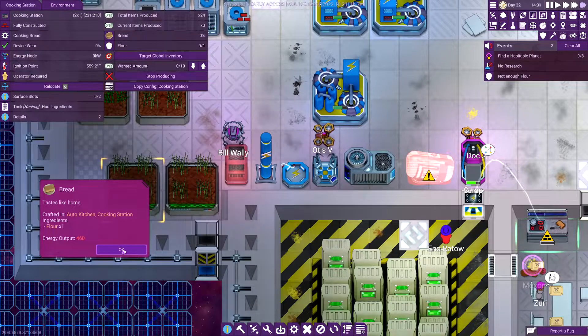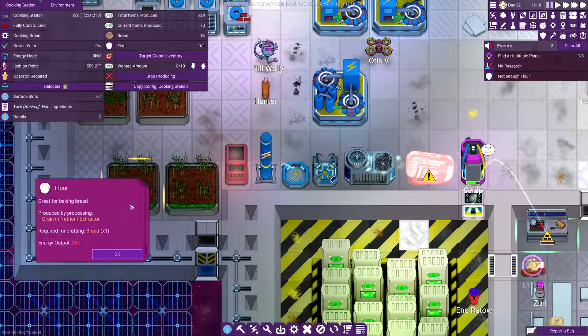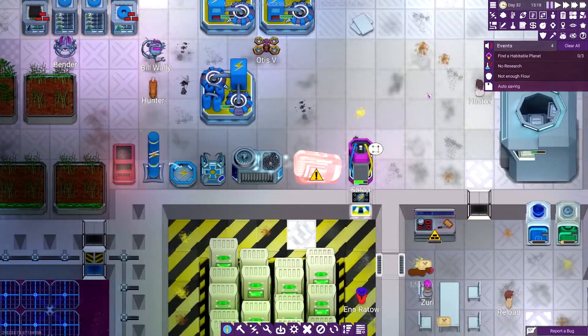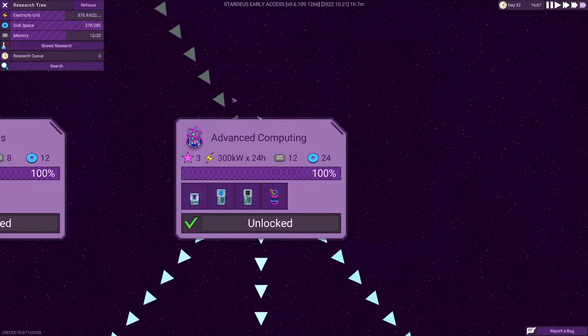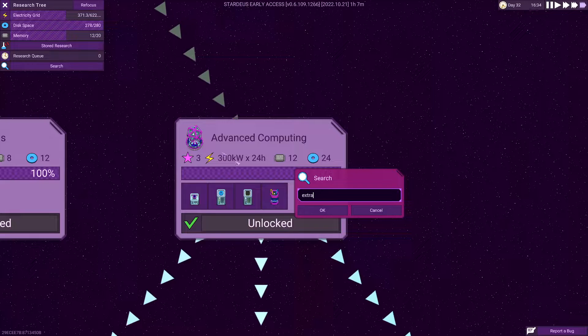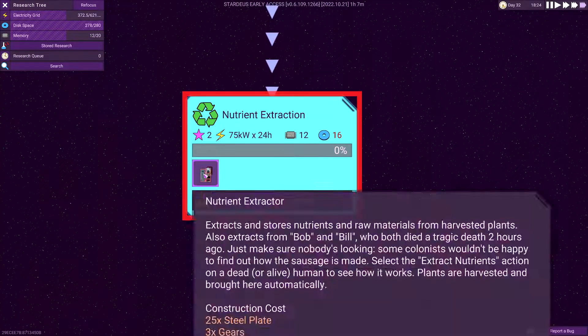All these injured people — it doesn't look like anyone is anymore. They will be able to heal. Survivor meal doesn't look like we can make anymore. Bread — we crafted an auto kitchen. We need flour. How do we get flour? An extractor — perfect. So we need to find an extractor.